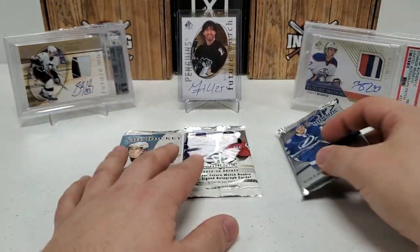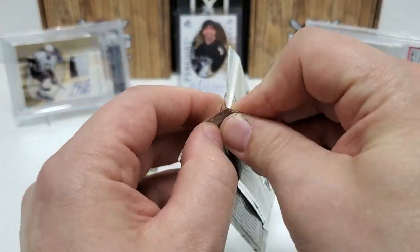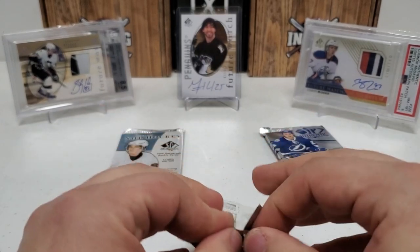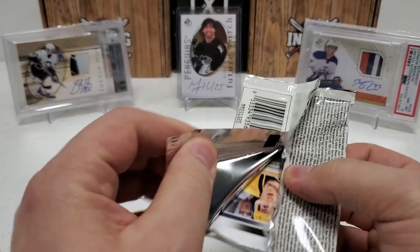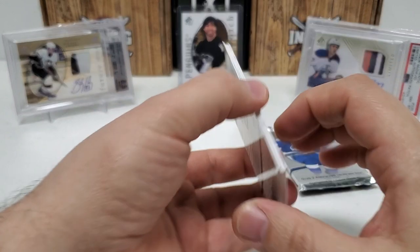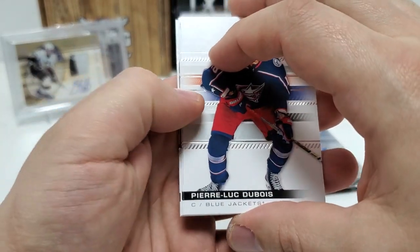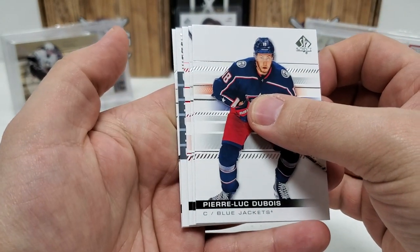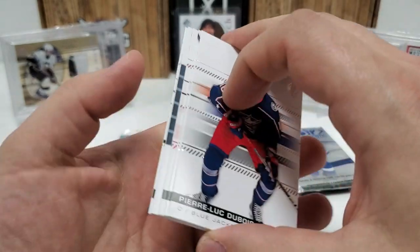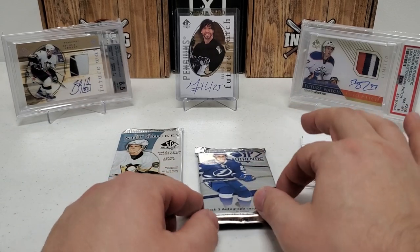Let's save that one and do the 19-20. Let's get Nick Suzuki — that would be really tremendous. I'd take another Cale Makar or Quinn Hughes though, among many others. There are some really good ones in this rookie class. I've already pulled the Cale Makar and Quinn Hughes so far on this channel — search my SPA videos, you can actually see the cards pulled. Oh, we got a future watch! Hallelujah. We did get a future watch — I hope it's an auto. It might not be though. I'm actually going to set that aside because who knows, we might not have much else in here since we're down to the nitty gritty.